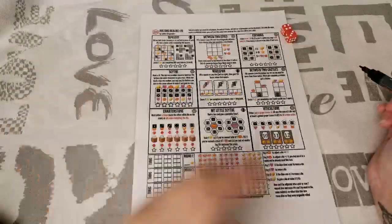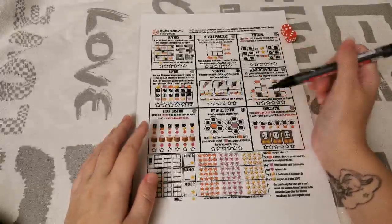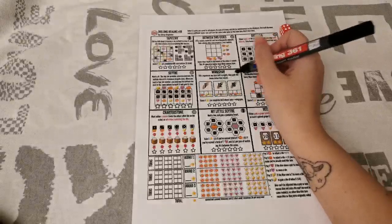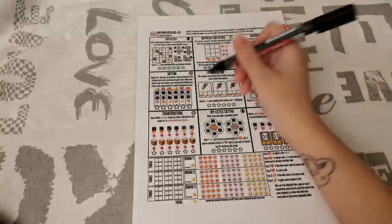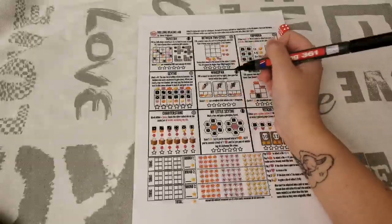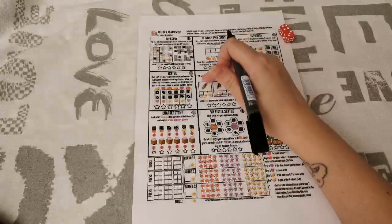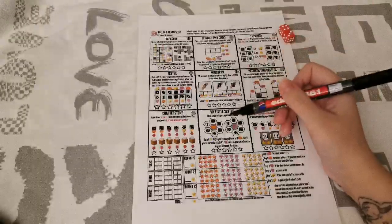Then we have Wingspan — there are 3 birds and you're trying to make them particular sizes: 7, 12, and 16. You can work on the birds in any order, but within each bird you must go left to right. If you fill up all squares in a bird, you get a victory point. If the total also matches the target number, you get another point — so 2 points for filling it and matching, or 1 point just for filling it.